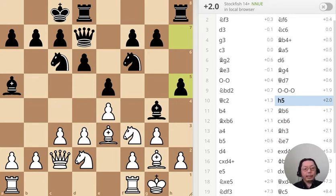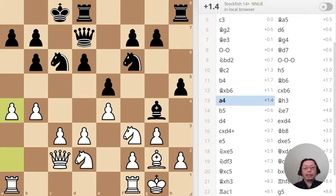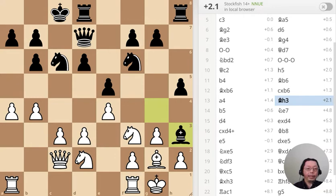This is rather aggressive — basically I'm gaining values over here, so it's not something that Black should be doing at this time. Push this one, push, check, take that, and suddenly I have a very strong attack. Now the idea of taking here, taking the bishop, but there's no danger — if bishop takes bishop, king takes bishop, and I'm safe, I don't have to worry about it at all.